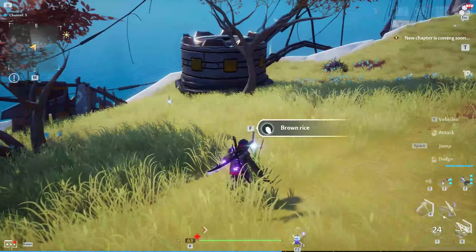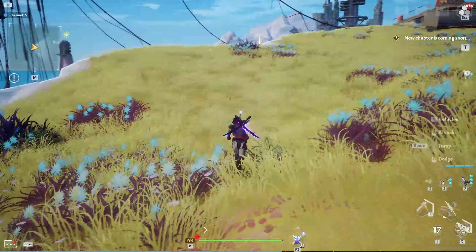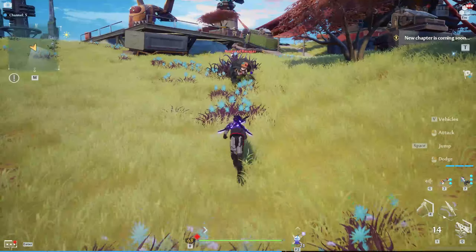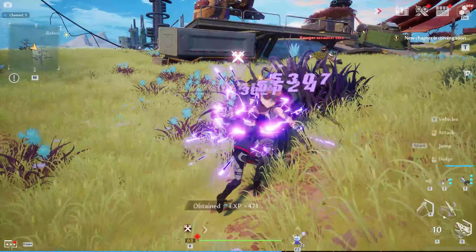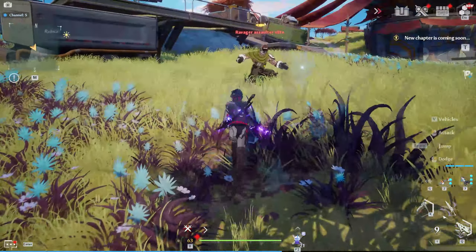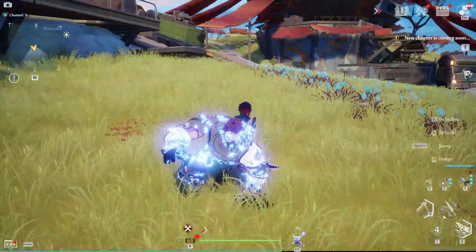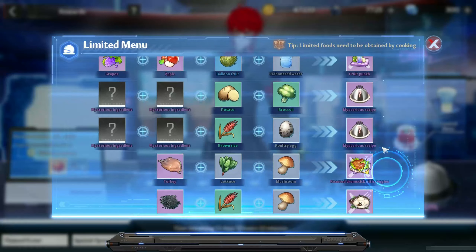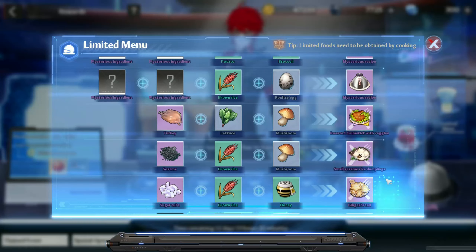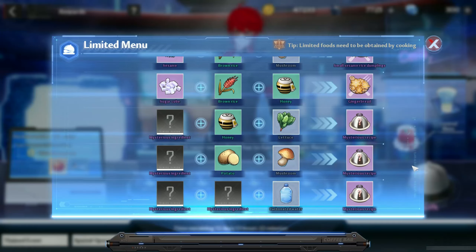You may have already noticed that more than one ingredient will be found in the same places, so you can collect them at the same time. For example, if you go to Raincolor Island to collect some sesame, you can also take a bit of time to kill some ravagers and get some grapes at the same time. Now that we know how to obtain all the limited materials, let's see what we can do with them. You will notice that if you press on the limited menu in the event interface, you are missing five recipes, so let's unlock them before we move to the next step.